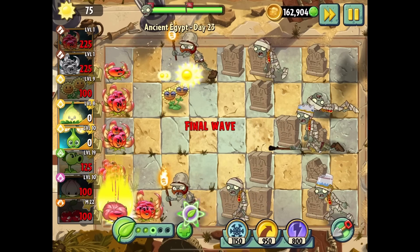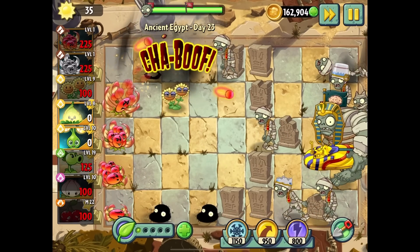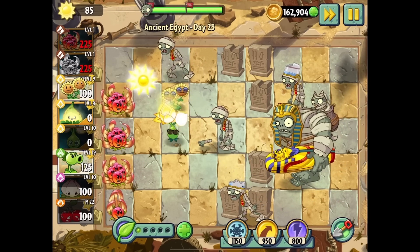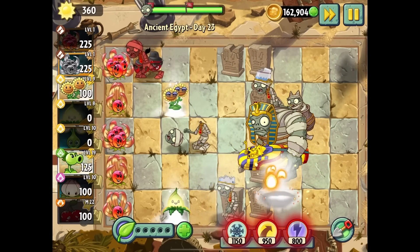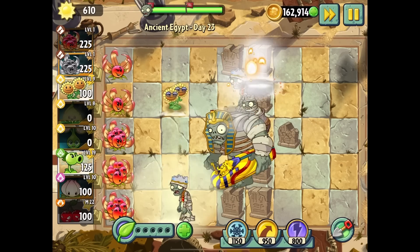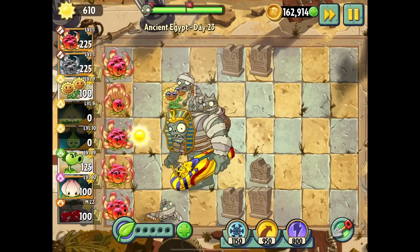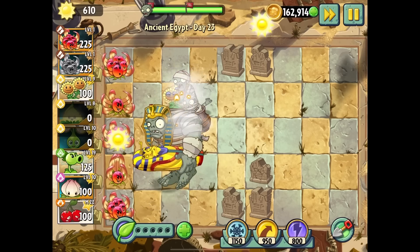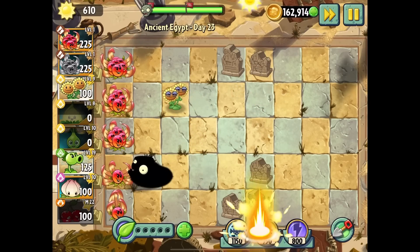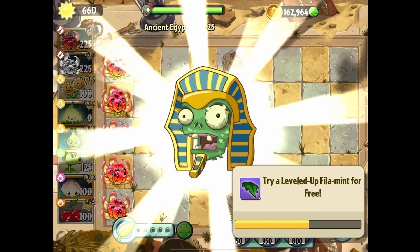I'm trying to think of a situation where this would be truly unique and useful. Right now we're targeting just these zombies. The fact that it only attacks the back one, to me, is like a handicap — I'd rather attack the front zombie almost at all times. If I wanted to attack the back one I'd just use a piercing plant. So this plant would have to be exceptionally good at damage.